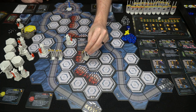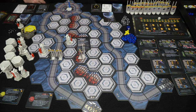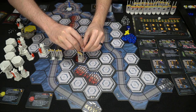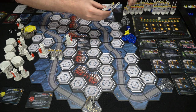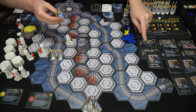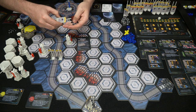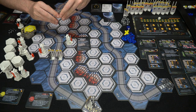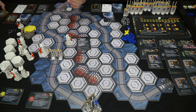Now we add the new wave. Wave two calls for a bulwark and a walker. The walker gets six HP in a two-player game, and the bulwark gets two shields and four HP. We set up the tokens on their standees — two shields and four HP tokens — and place them at the spawn point. Then we end the round and players draw back to their maximum hand size of five.